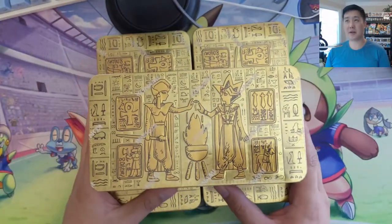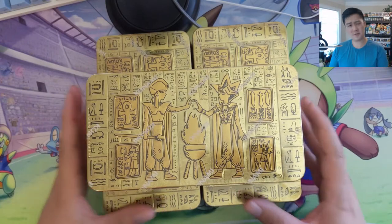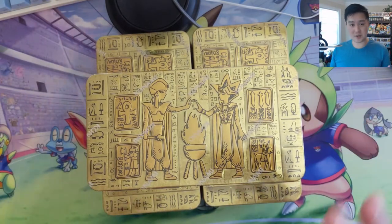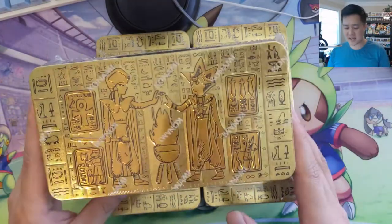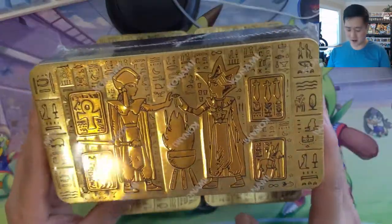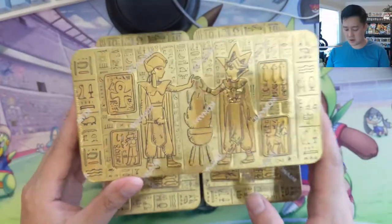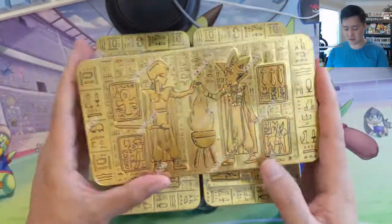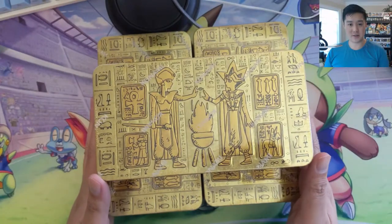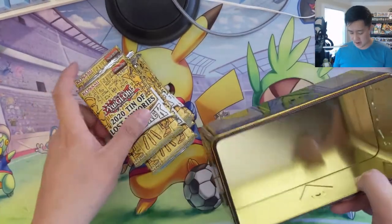It feels like there are a lot of modern sets and a bunch of stuff from Savage Strike, which is probably the set we opened the most of. We got Pot of Extravagance, Borrelsword Dragon, and Phantasmay, which used to be a hundred dollar card. We'll see if we can pull some of those — we have three of these tins, so about 27 packs altogether.